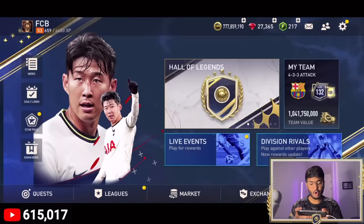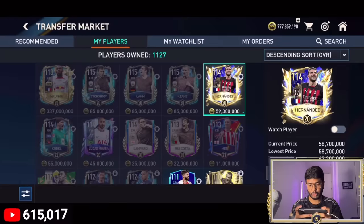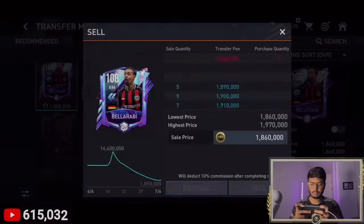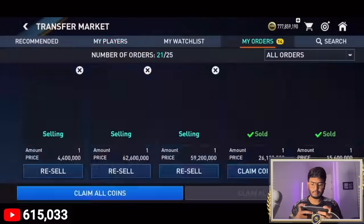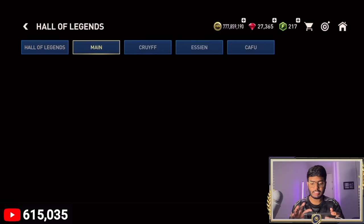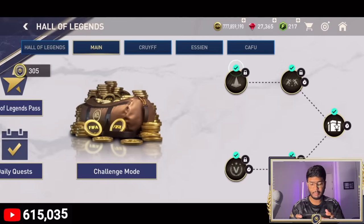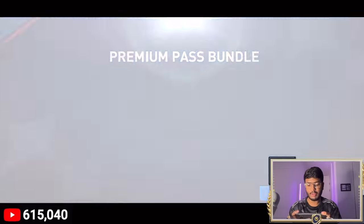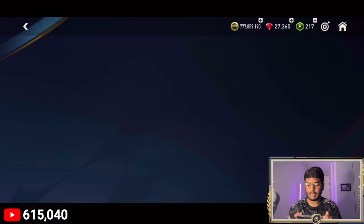First, let's go and list all the players we're not going to use. Then I want to complete all three passes — the Ultimate Team of the Season pass, the Hall of Legends pass — I want to complete all those premium pass bundles. The Star Pass is here with some credit, so let's claim it.